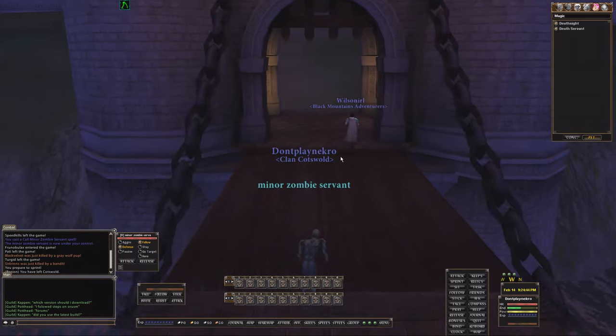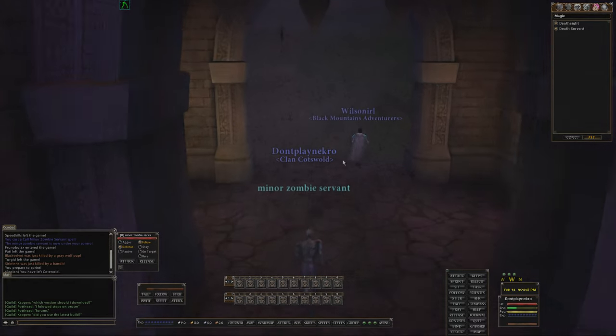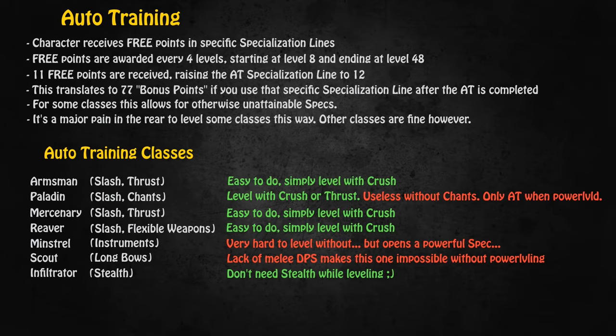There is one thing I didn't cover in the other two beginner's guides because it is not quite as relevant for Hibernia and Midgard, and that is Auto Train. Auto Train exists in all three realms but is only really prevalent in Albion. Basically, it was decided that for some classes certain abilities are absolutely vital, and without them these classes simply don't work correctly. So the auto training system was implemented — if you do not put points into specialization lines that receive auto training benefits, they will be trained for you with extra bonus points on top of your usual allotment.